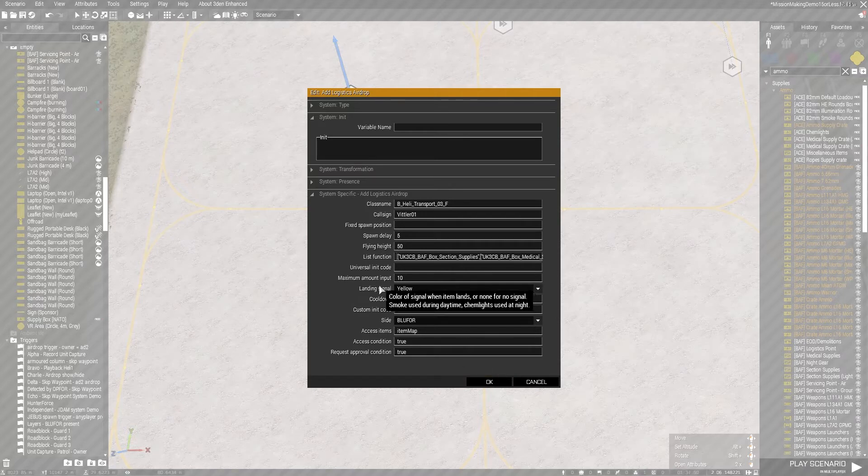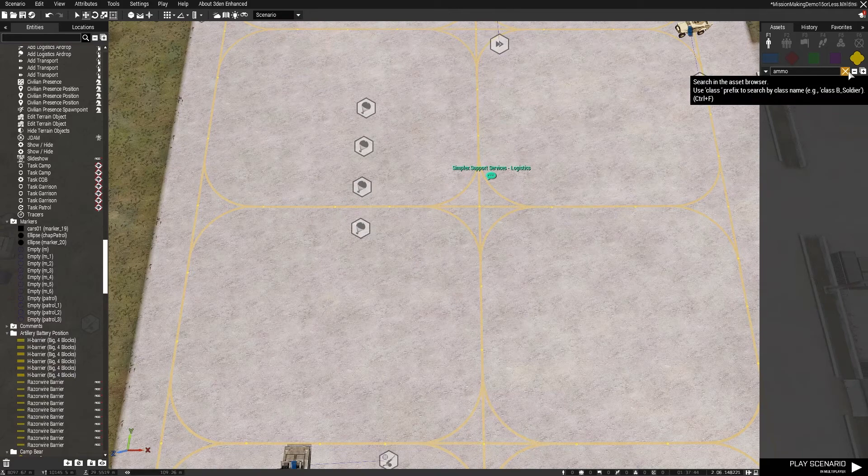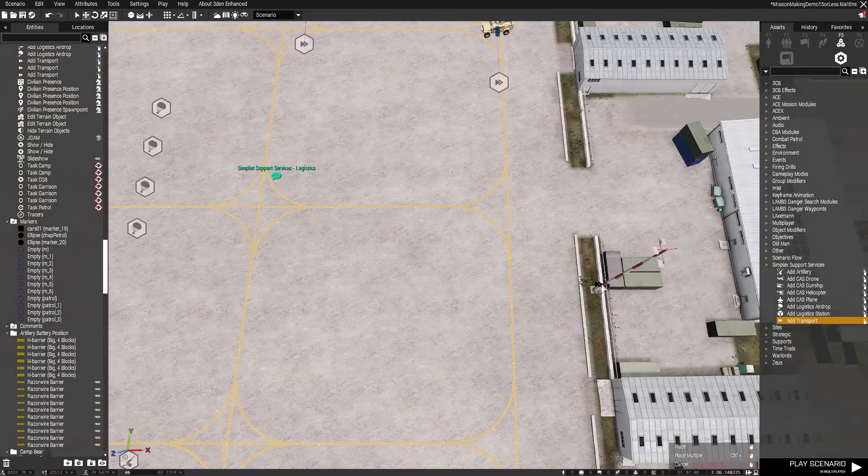You can also set a landing signal, request more than one box of the same type, but not multiple different box types in a single request — for example you can request 10 section supply boxes but not one supply box and one medical box together. You can give each airdrop type a different color and set a cooldown — here set to five minutes. Make sure you set the correct side. I've replicated this four times so I can demonstrate four different airdrop types flying in together.